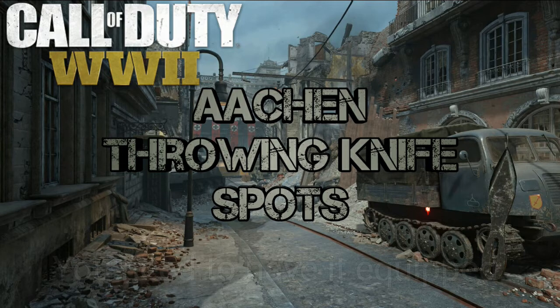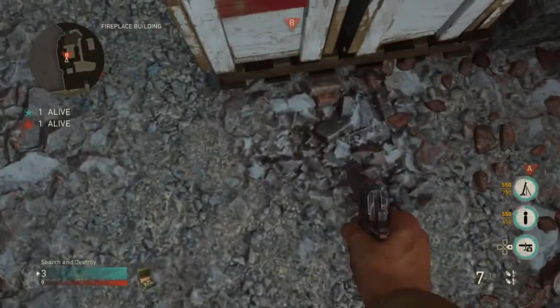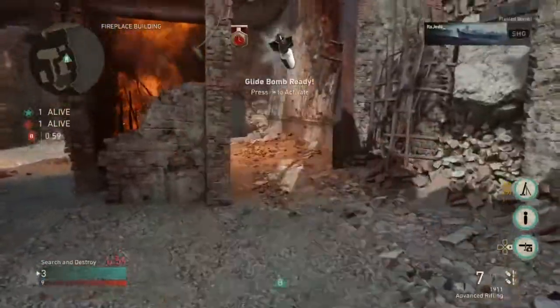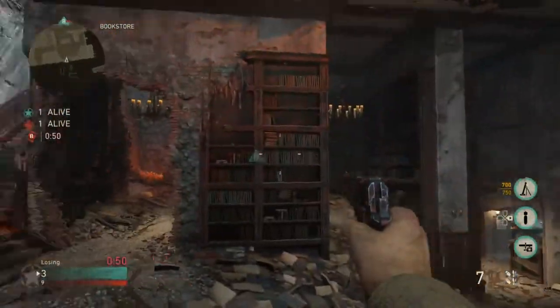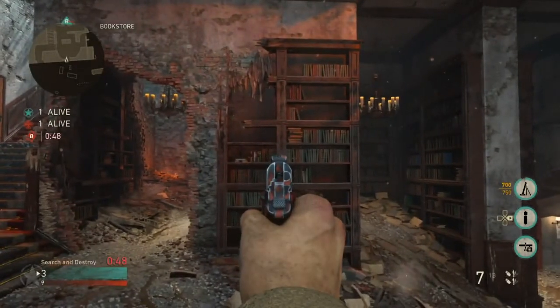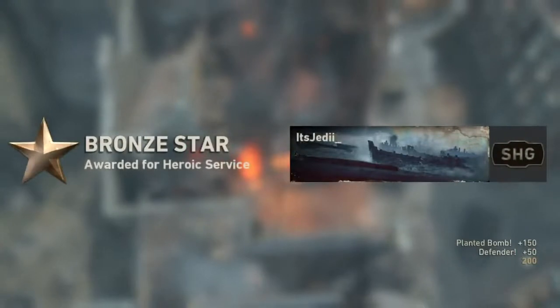I have two spots for A and one for B. We're gonna start off on B. You're gonna plant on the short side, then run over to these sandbags here, get against the middle of them and don't climb up. Then aim straight up over the bomb site, and when you know the enemy's defusing, go ahead and throw your knife for a very nice aerial kill cam.